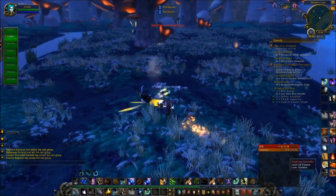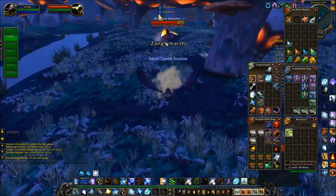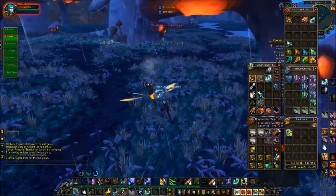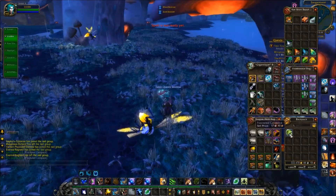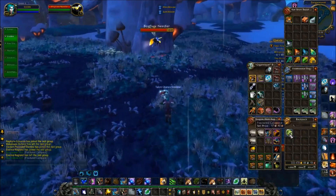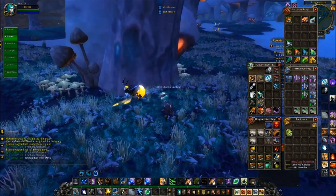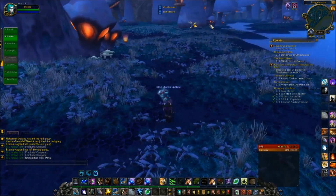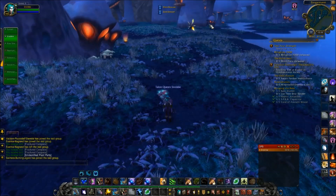You just run around, kill these guys, and loot them. You can keep track of how many you've killed by looting them, because these mobs will drop either one Fractured Carapace or another item. So it's really easy to keep track of how many you've killed, how many you kill an hour, and how long it should take you to get one pet.